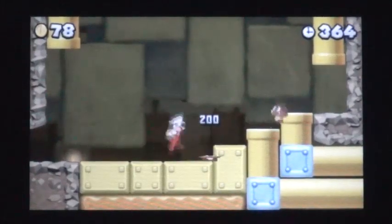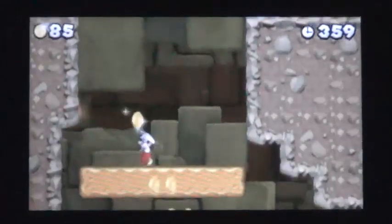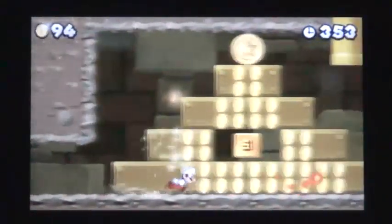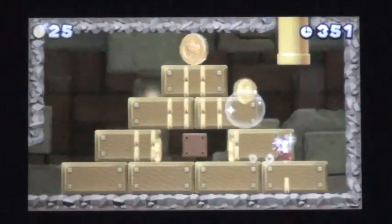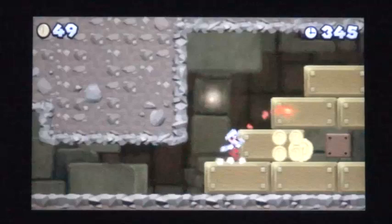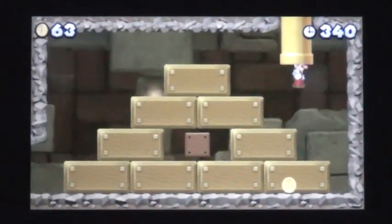Drop down to an elevator platform below. Ride the elevator all the way down to the bottom where you will find the second star coin. Exit through the upside down gold pipe.